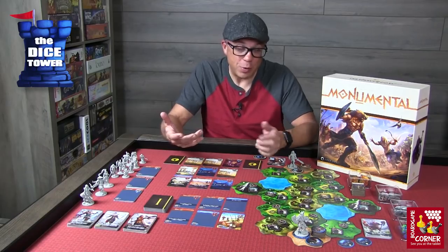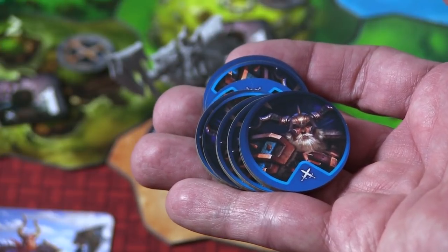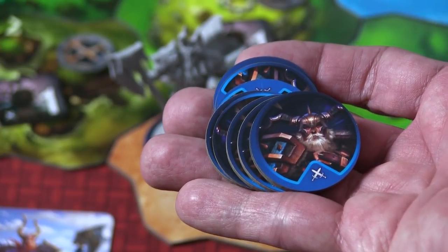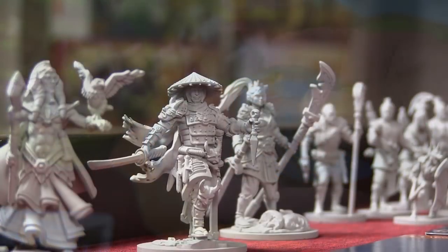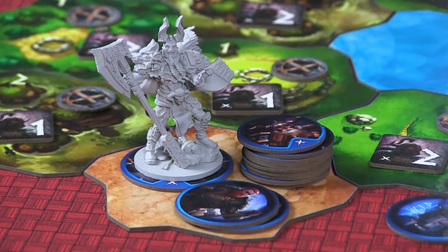It's important to note there are two versions of this game. You have the core box, which is going to have tokens that represent your different characters — your warlords and troops throughout the game — and there's the deluxe version where you'll get these beautiful 3D figures. These are some of the best I've seen; they're fantastic. Fun Forge has done an amazing job here.